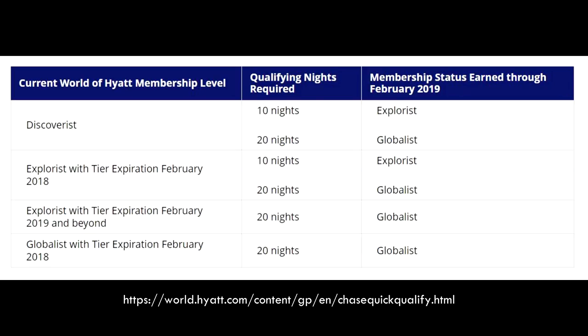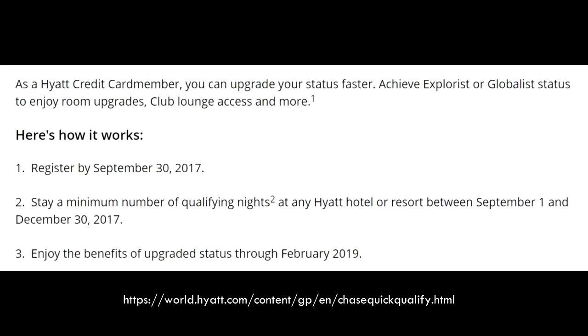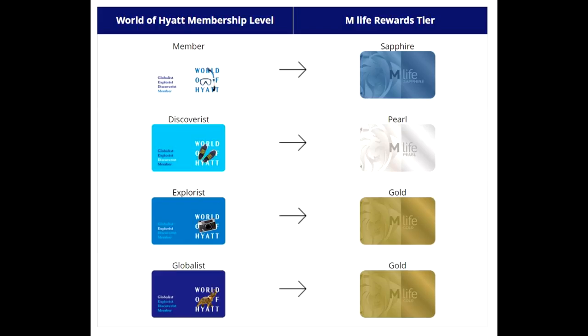Hyatt is currently running a promotion where it's going to be easier to get their higher tier status. If you're a Discoverist and willing to stay 10 nights, you get Explorist status; if you stay 20 nights, you get Globalist. The status earned lasts until February 2019, but you have to register by September 30th and finish the requirements by December 30th. With either Explorist or Globalist status, you only get M-Life Gold — so if you're only going for M-Life, Explorist is probably the way to go.